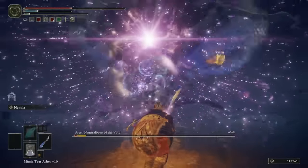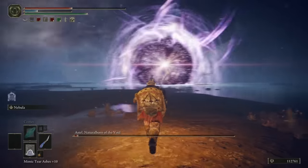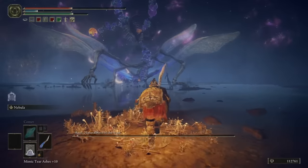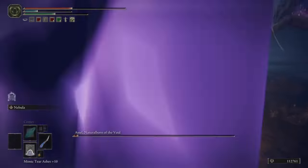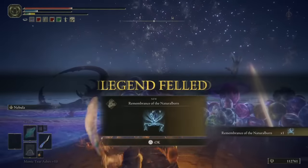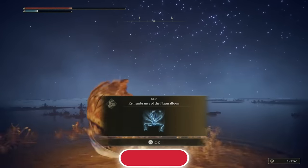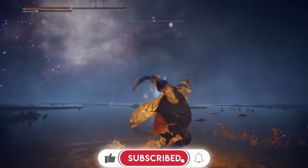Obviously during my first playthrough, my build was nowhere near as streamlined as it is here, so I had a much harder time with him. As you can see, the boss fight is going quite a lot better here. I cannot believe I just beat him with practically no FP, half a health bar, and one healing item. If that ain't worth subbing to the channel, I don't know what is.